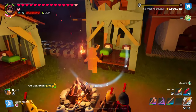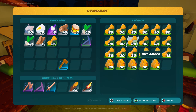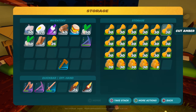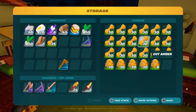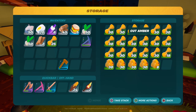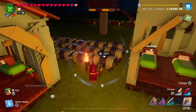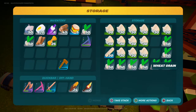Look how much amber we have — we're really rich. It would be awesome if we could share resources with other players in different worlds, like have an inventory you carry through worlds and give people what they need. And look how much flour we have — we have way too much.